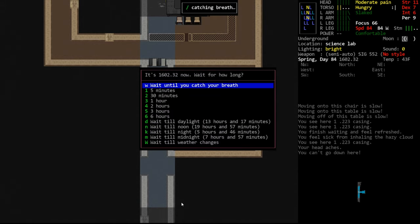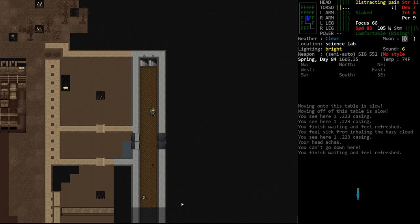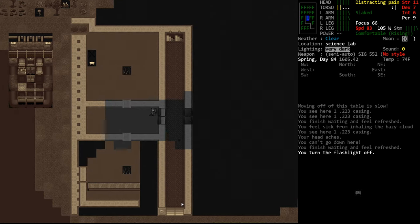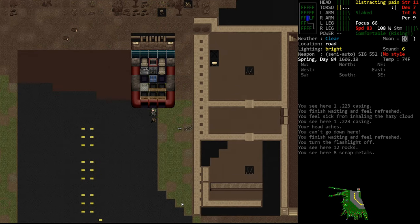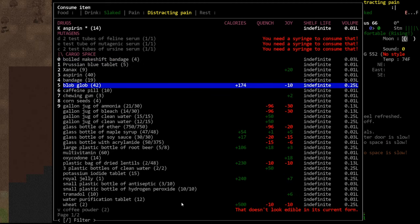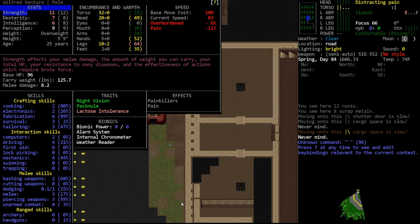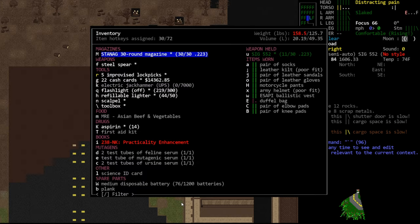We'll head upstairs. Glad we found the finale — that's basically the only reason I was still exploring the lab, so we could discuss it. We're quite injured, so we'll grab something powerful. We were discussing in Discord recently that you can't OD on aspirin, because the amount you would need to consume would be a ridiculous portion of your body weight. So we can eat as many aspirin as we want.